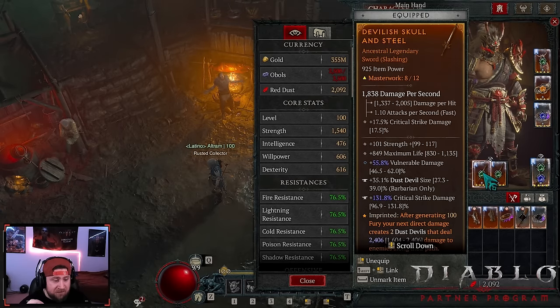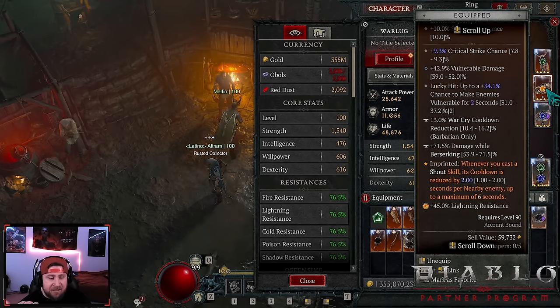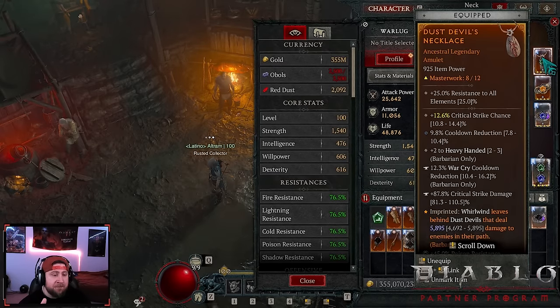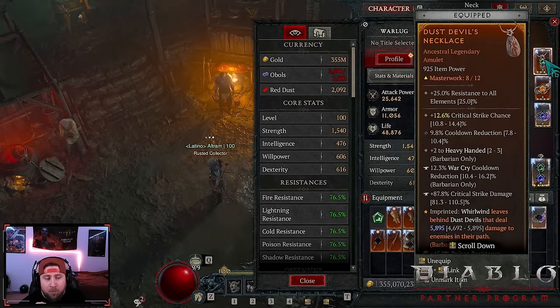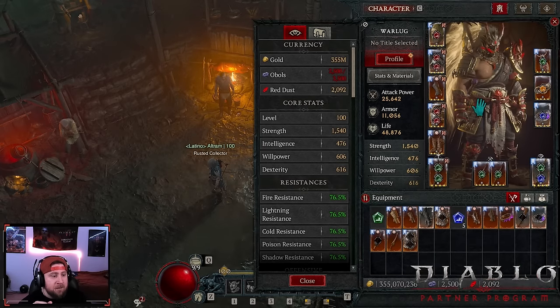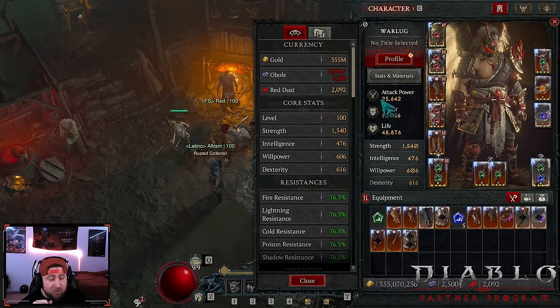Fierce Winds: shout skills create three dust devils and dust devils are 20% bigger. On your two swords, you need to temper dust devil size. You don't have to crit Masterworking for this - as long as you have close to max rolls, both at level 12 will be close to 100%, and then Fierce Winds' extra 20% gets you to 100% dust devil size, maximizing build damage. Of course Grandfather, Starless Skies, and Bold Chieftain for shout cooldowns. On the amulet, Dust Devils aspect makes whirlwinds leave behind dust devils.